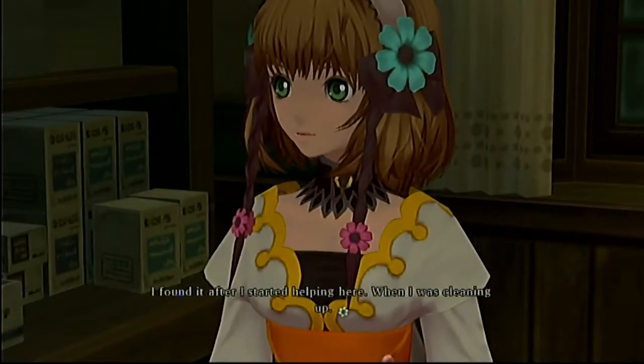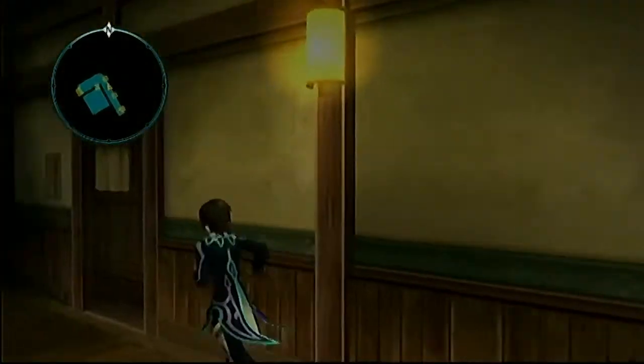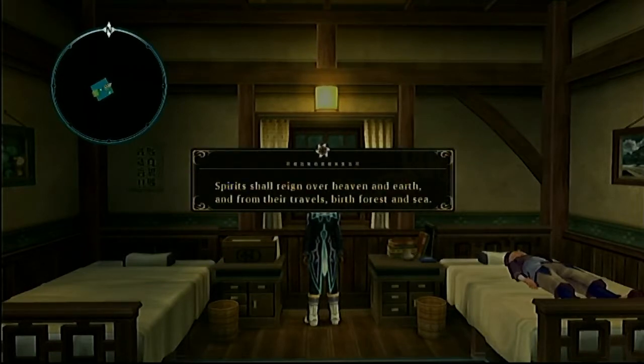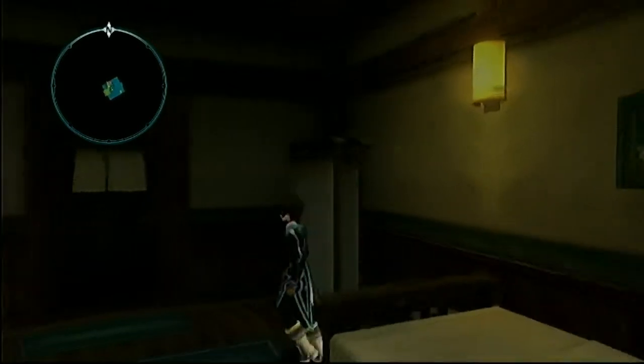They head to Mila's room. Along the way, they pass another room containing the Scroll of Travis — The Cycle of Spirits — which reads: 'Spirits shall reign over heaven and earth, and from their travels birth forest and sea. Man shall respect spirit, and spirit shall attend unto man. The twain shall be one, their souls ever linked. Heed well the endless cycle of man and spirit. Forget not the dependency betwixt thee.'